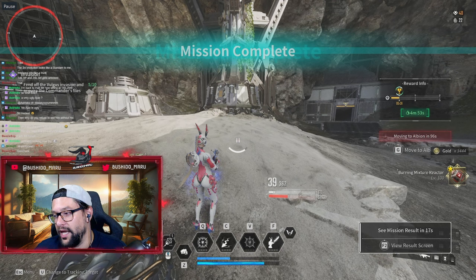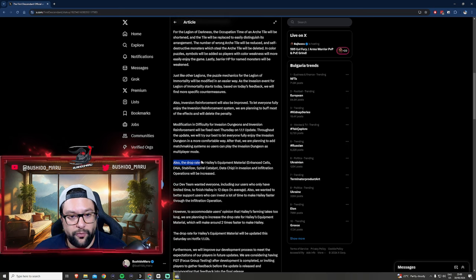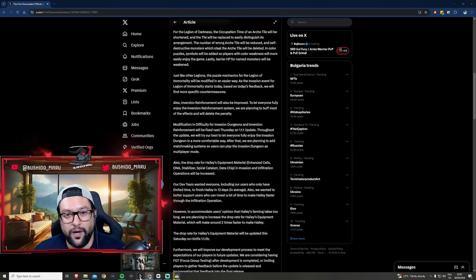Talking about the chips, they introduced another note about the drop rates. The drop rate for Haley's equipment materials — enhanced cells, DNA, stabilizer, catalyst, data chip — in invasion and infiltration operations will be increased. The dev team wanted everyone, including users who only have limited time, to be able to finish Haley in 12 days on average. They also wanted to better support users who can invest a lot of time to get Haley faster through the infiltration operation. In other words, they are buffing Haley drops and making it two times easier to acquire Haley.